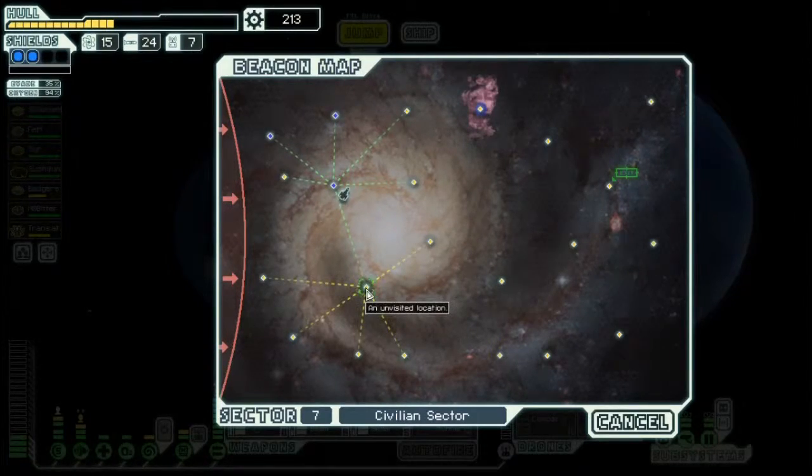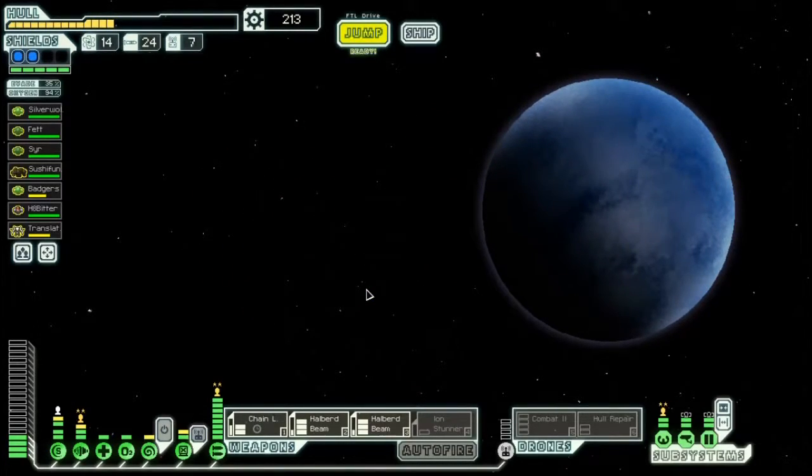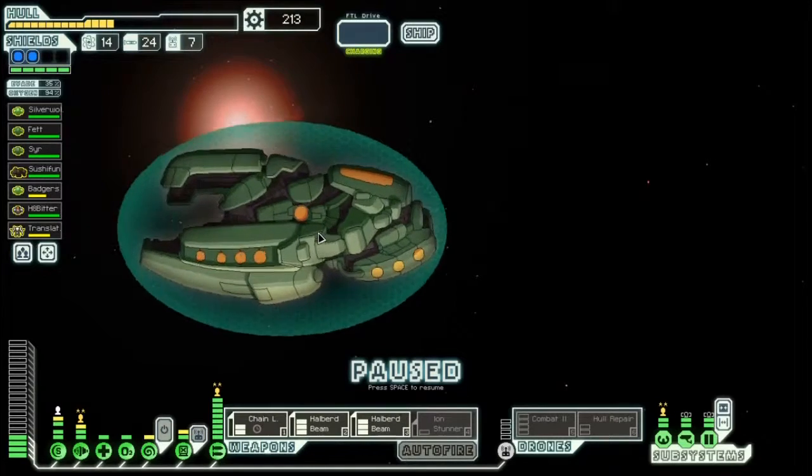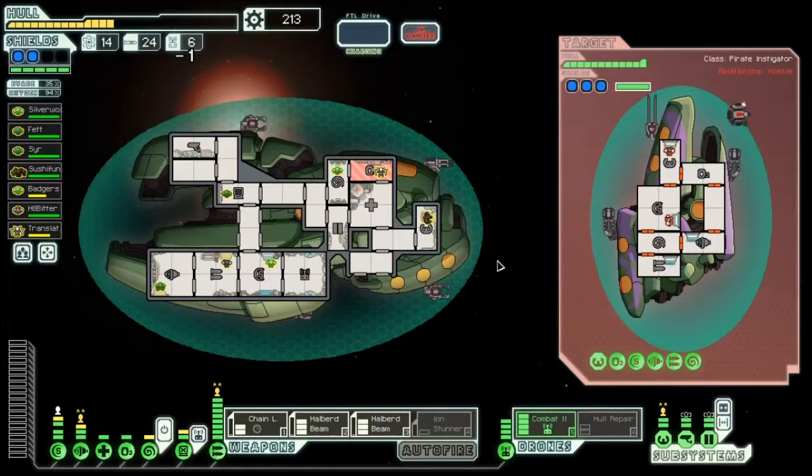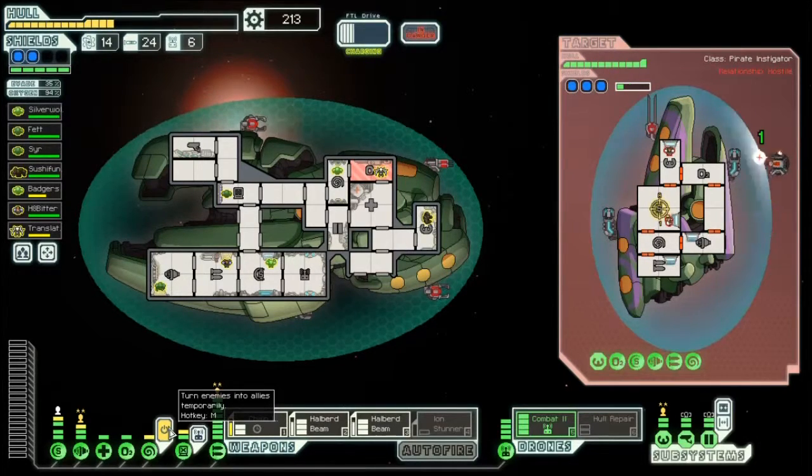I need to buy drone parts so bad, I need a store so bad. Reject their offer of course. We can't mind control, but we can have a combat drone out — that'll help us a whole lot — and take out their shield. Man, that's really gonna help a lot.